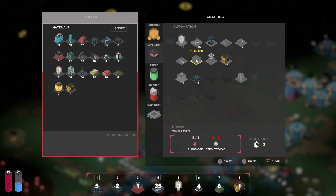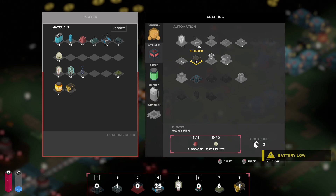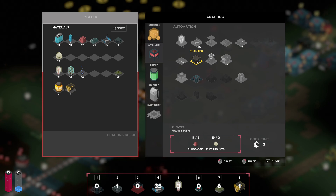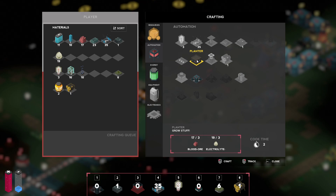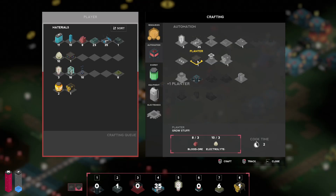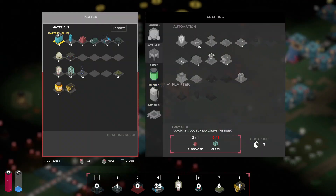I'm going to collect some blood ore and some electrolyte paste. We have the electrolyte paste. Now we can make one, two, three, four, five — we can make five planters. And I'm also low on battery, let's get one of those. Five seems like a good amount.